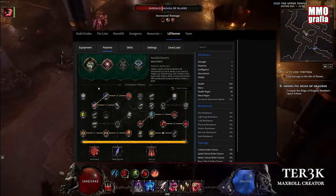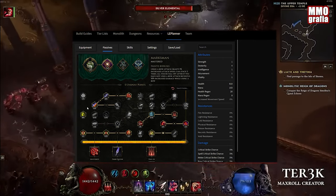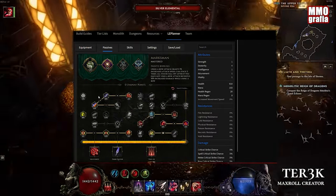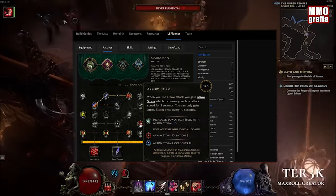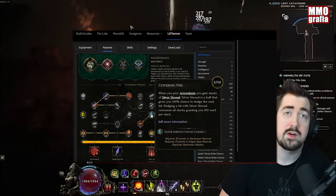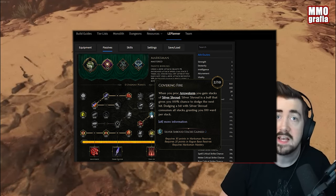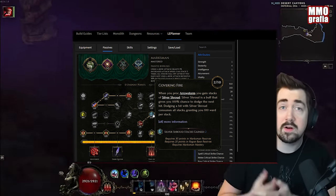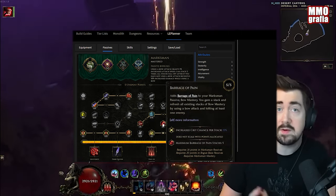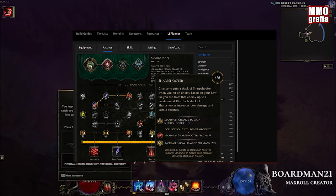Here we go with the basic Marksman tree I always use. We're going to get crit on the bottom, and Elemental Arrows — it's really good, especially at the beginning of the game. More elemental damage is always nice. Then 1 point in Arrow Storm only to get to Covering Fire. I really need that skill — it gives you a 100% chance to dodge and you have 2 stacks on it, so basically you won't get one-shot if you take a hit. Then we get more crit, more crit, and the Sharpshooter node below as an additional buff.